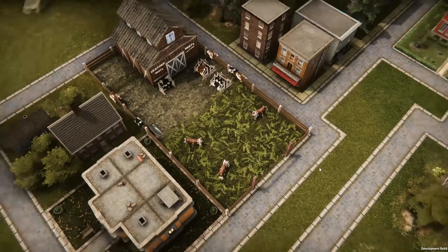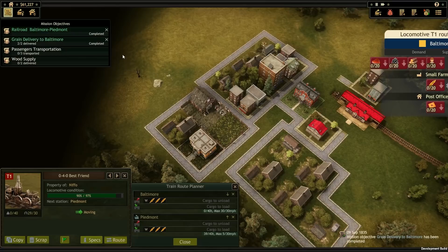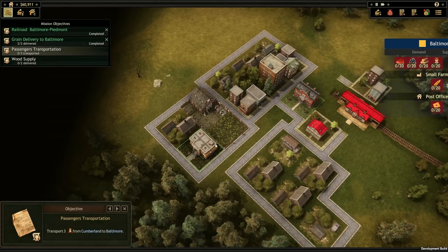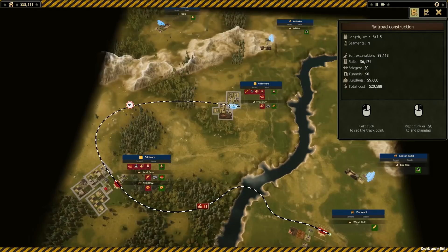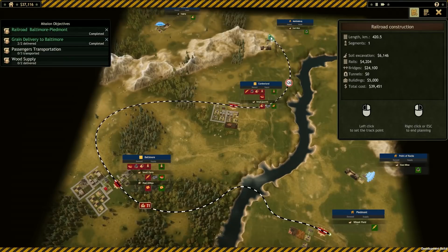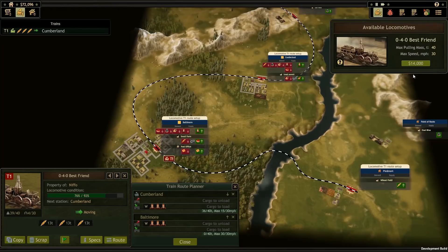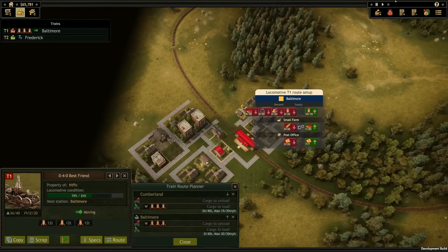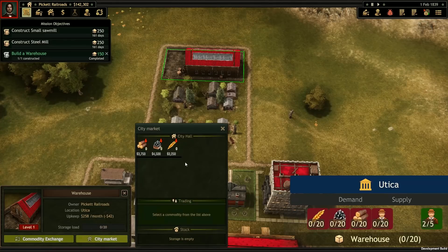Later on we'll also be able to store resources in our own warehouses, and by expanding our network we'll get to weigh up which settlements are going to offer us the best deals for trading with them. We've delivered some grain and now we've got two more objectives: some passengers to get from Cumberland and some wood to collect from Frederick. Let's lay some tracks, assign a second train to speed things up, and make time move faster with these controls. Prices for goods will vary based on supply and demand, so you'll need to keep your eyes open and anticipate the market.